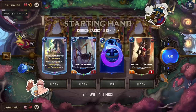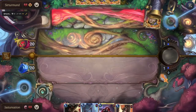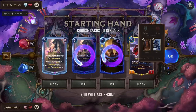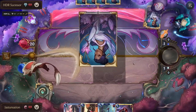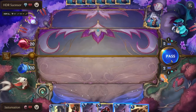One more mulligan example: against an Ash LeBlanc deck — a pretty slow mid-range deck. They're attacking on odds. I would just keep Katarina and one Windswept Hillock. On turn five they might play Ash, Trifarian Assessor, or Hearthguard — and if they play one unit into our Windswept Hillock, we're pretty happy with that. Katarina is just a very annoying thorn in their game plan, and we have a pretty good early curve as well.